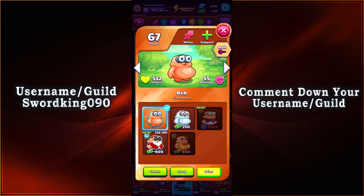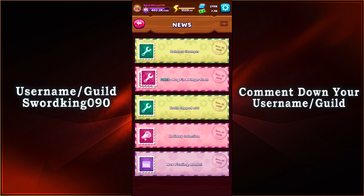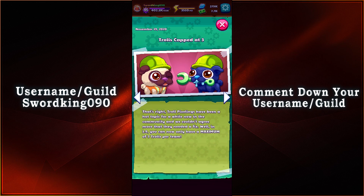On a side note, I didn't notice that we actually had a new skin for Bob. It's too late to get him now, but we gotta keep an eye out for its reappearance. And then we have a new update for PvP: Trolls cap at 3. Troll Pixlings have been a hot topic for a while now in the community, and they needed a fix. Well, at version 1.9, you can only have a maximum of 3 trolls per team — no more full troll teams.